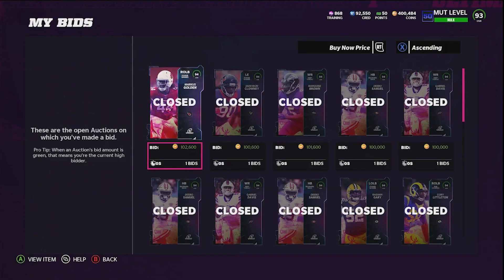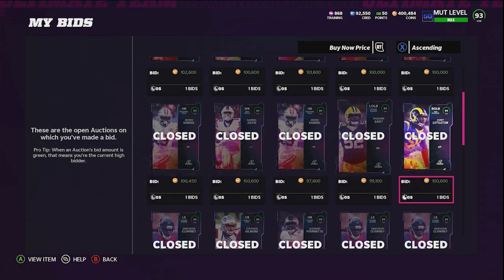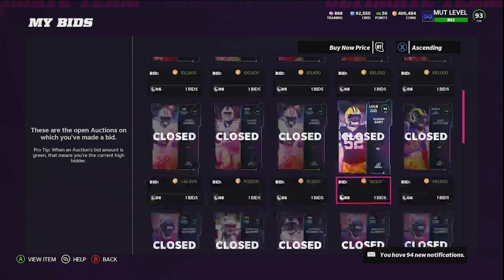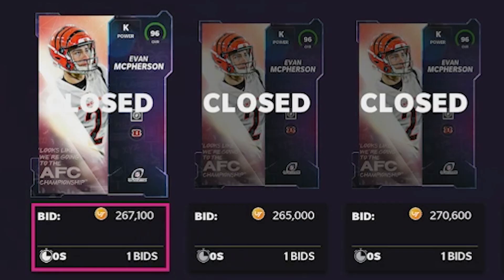I went off camera and completed the Evan McPherson set two more times. You can see nine cards on screen now. Adding up all nine cards from both rows — not counting the Cory Littleton — these all add up to a total of 905,000 coins spent.